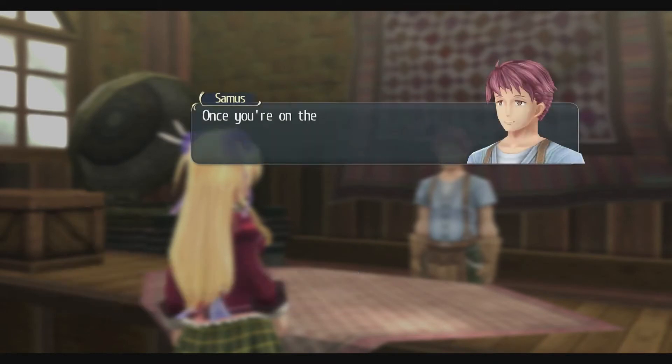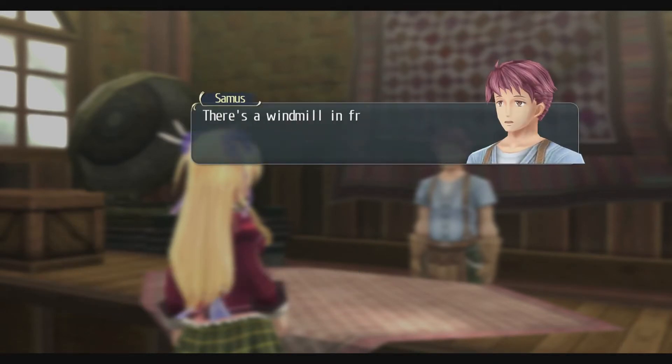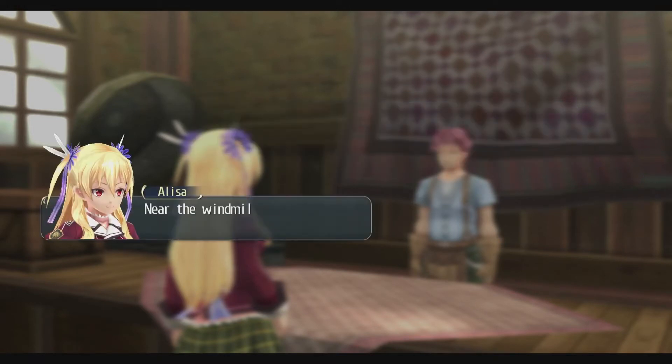So, where exactly on the western highway is it? Once you're on the highway, keep heading north until you can see a place called Lunaria Nature Park. There's a windmill in front of it that you can't miss. The lamp's near there. Make sure you check the maintenance balance to make sure it's the right one - it'll have V-02 written on it, near the windmill in front of the nature park.